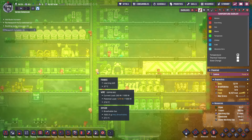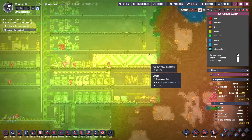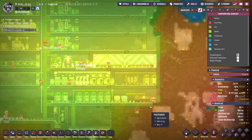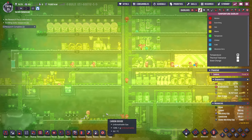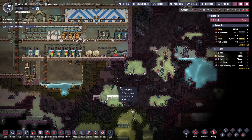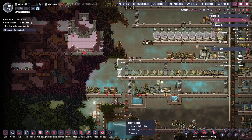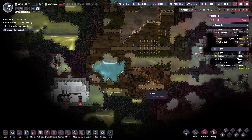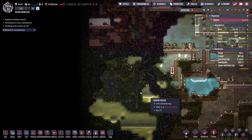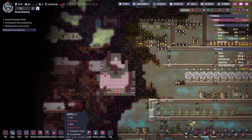Temperature — things are a little hot, a little toasty. But we kind of took care of some of that. Lots of copper right here — this will be good to get in a little while. We have sedimentary rock; we don't really need that too much.